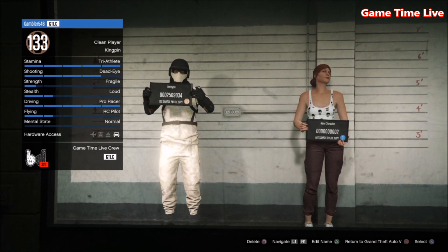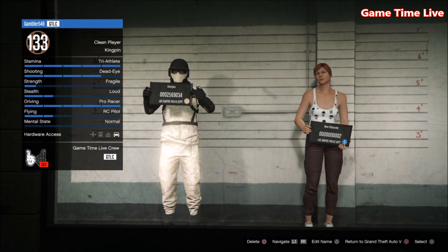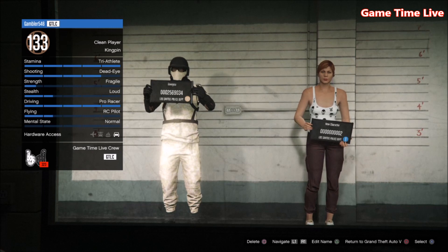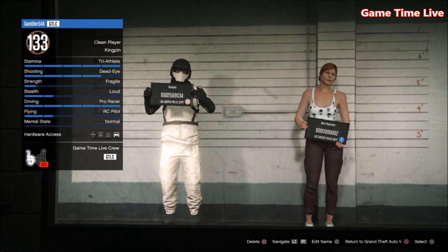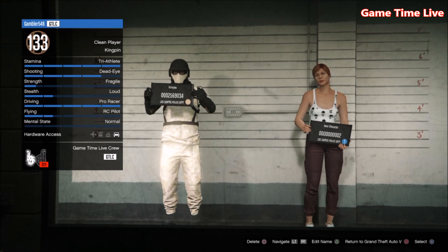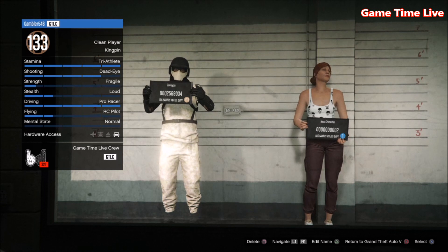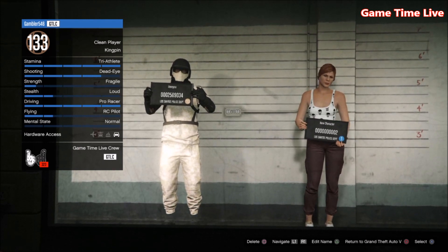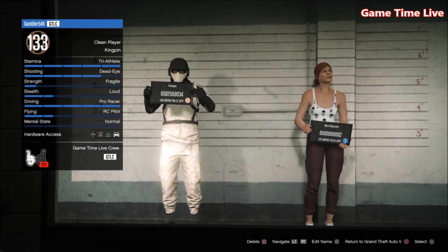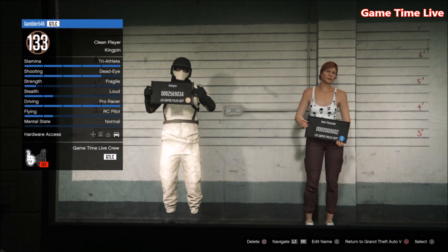To start off with this glitch, first you need to decide which character you want the outfits on. It is only possible to transfer over to your main character, which has to be on slot number 1. If you want male modded outfits make sure you have a male character on slot number 1, and if you want female outfits make sure you have a female character on slot number 1. My male character is on slot number 1 so I'm going to create male modded outfits using the transfer glitch.